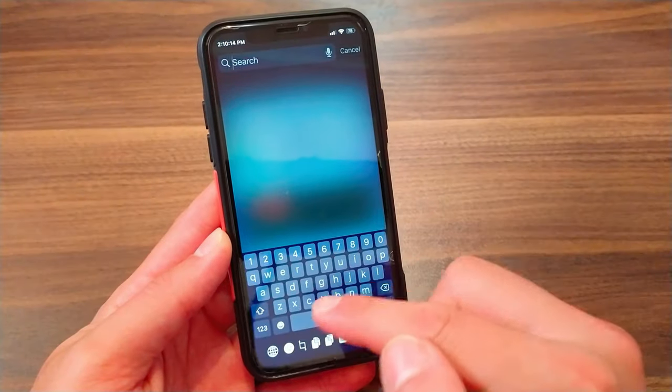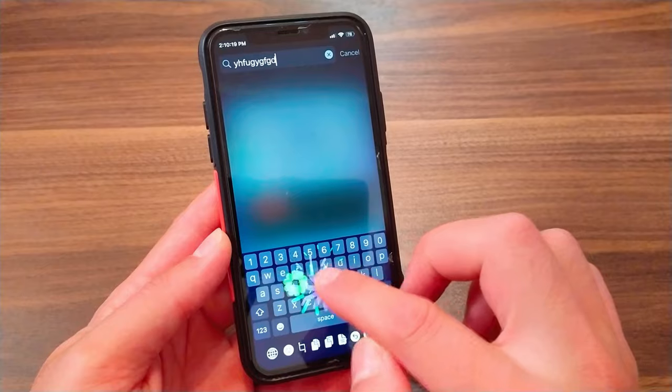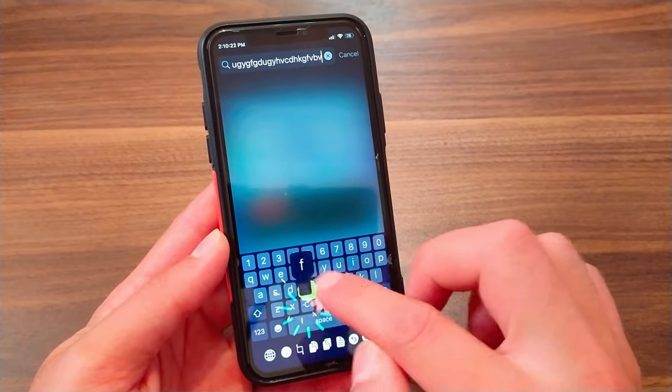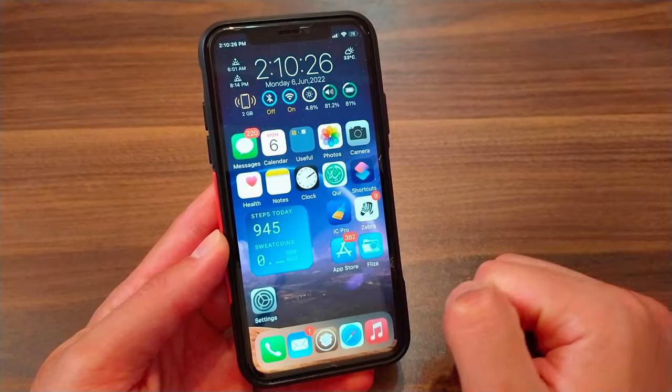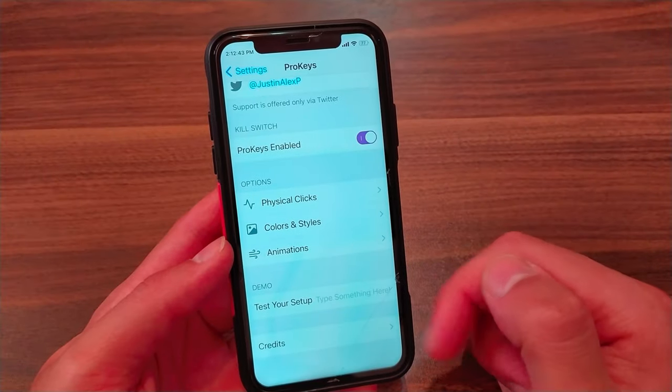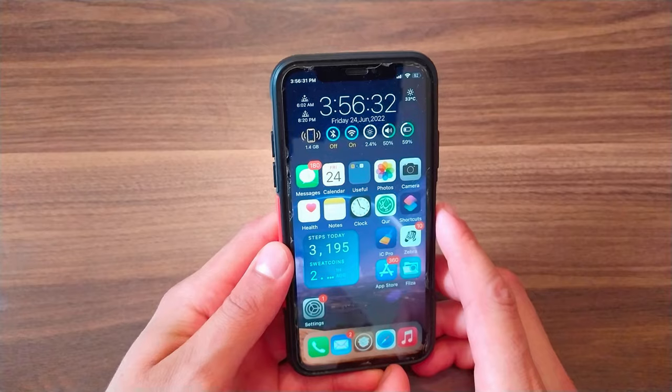The next tweak is Pro Keys. This tweak will allow you to customize the keyboard on your device with a beautiful animation. It gives your keyboard a very beautiful animation that I recommend you try. Below you will find three options to customize your keyboard.